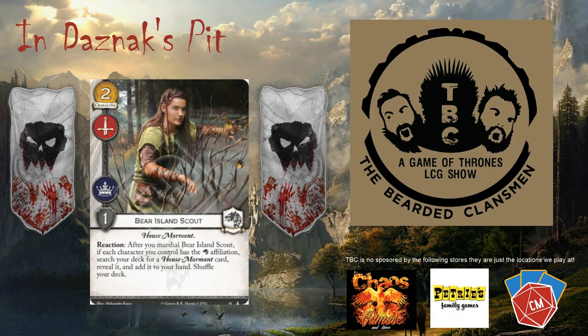The first card is Bear Island Scout, a two-cost character with military and power icons and one strength. It's loyal to House Stark with the House Mormont trait. There's a reaction: after you marshal Bear Island Scout, if each character you control has a Stark affiliation, search your deck for a House Mormont card, reveal it, add it to your hand, and shuffle your deck. Dom really likes it — marshaling a cheap loyal card to search your deck for another character is a good trade-off.